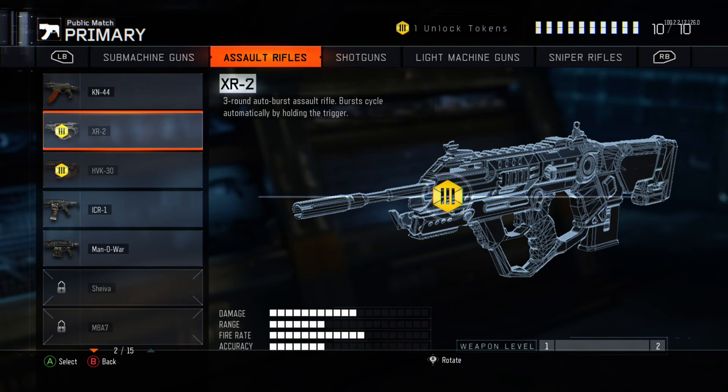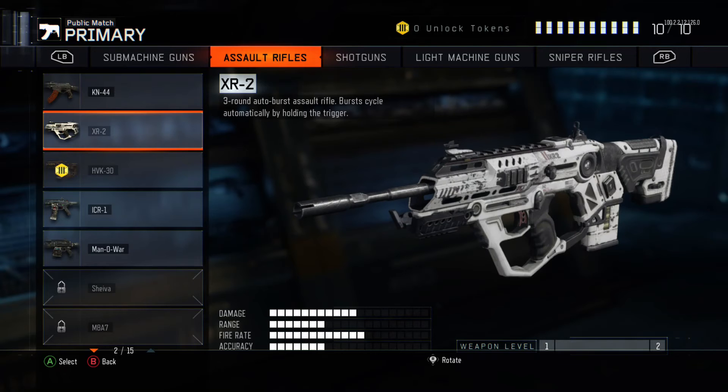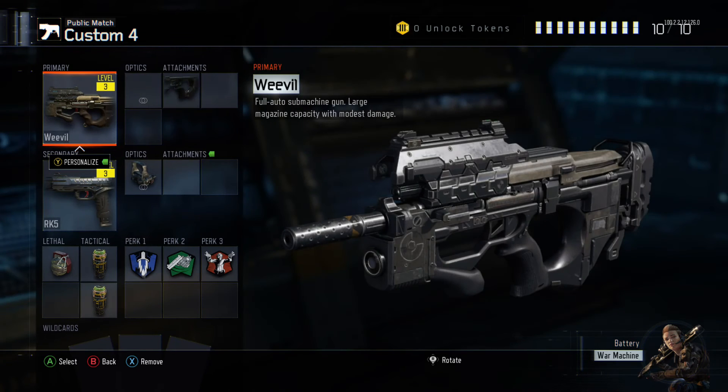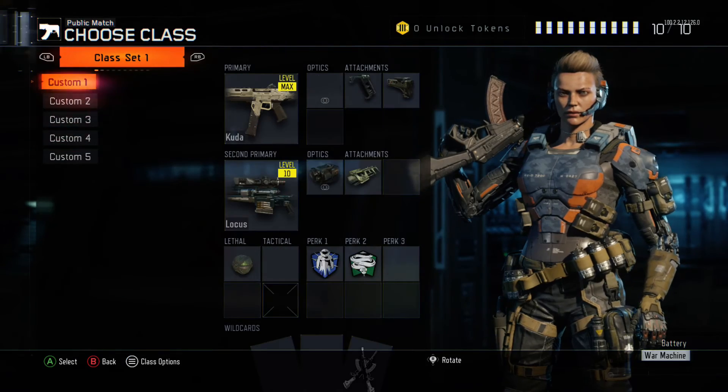Then the XR2 HVK — we've unlocked a burst weapon, so I think we'll just unlock that. Alright, so that's us, we've unlocked most of them. Let's get into doing some more.